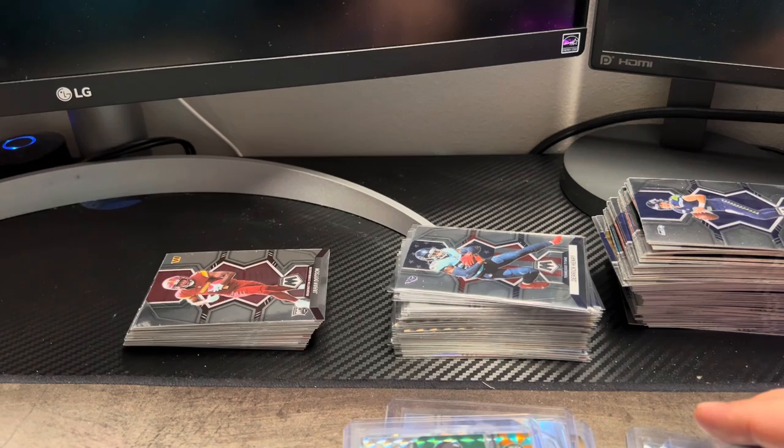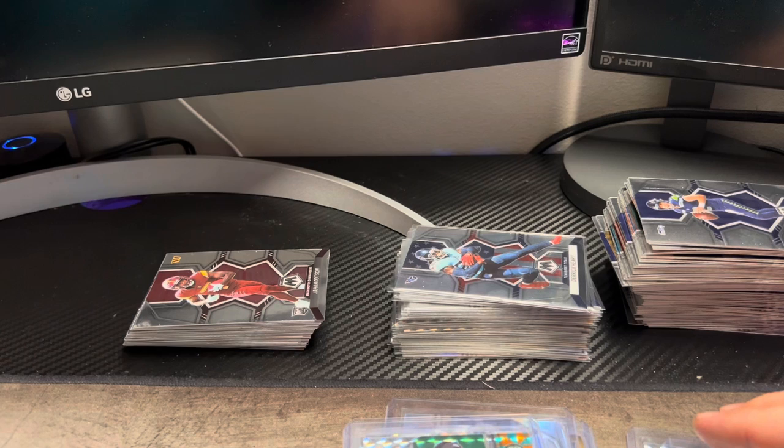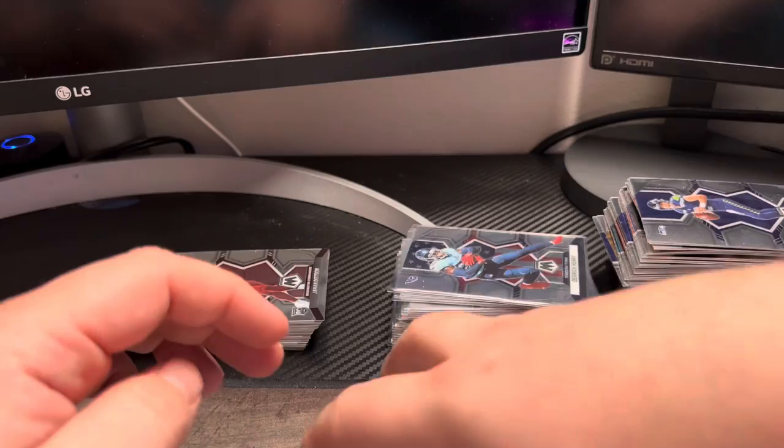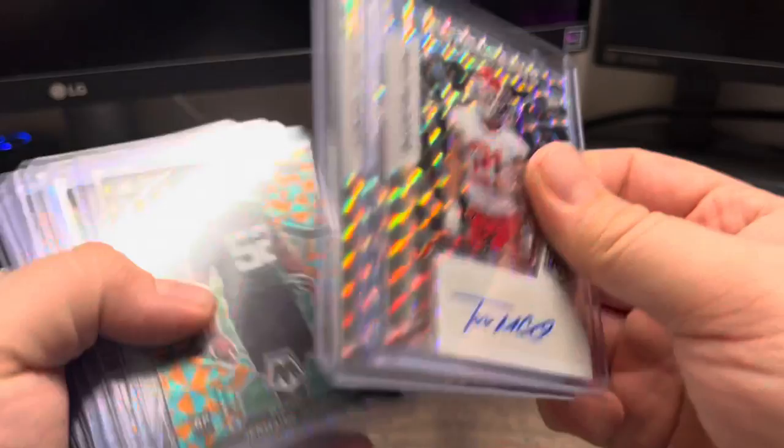Those were my pretty good hits. No matter what, I'm a Falcons fan, so I sleeve up all my Falcons — Marcus Mariota is currently benched or IR, whatever you want to call it, but he wore a Falcons jersey so he will always have respect from me. Pretty solid product overall — I would definitely rip some more of this. It was under $400, which is one of the only hobby boxes going for under $400 for football right now. Absolute has gone up to almost $600 a box. Thanks everybody for coming out and watching. If you like it I might do another box. Please like, subscribe, and share — thanks a lot, bye!